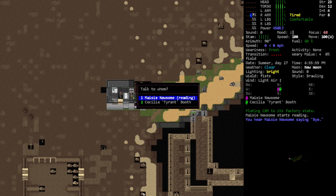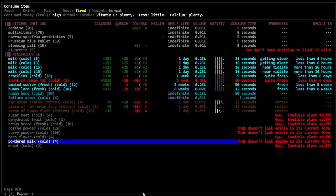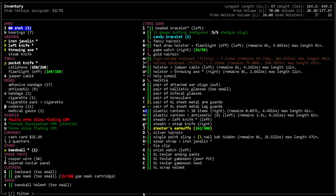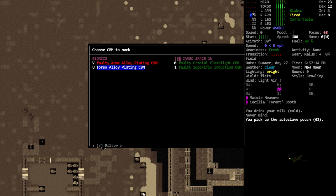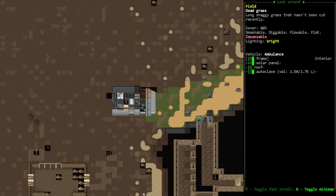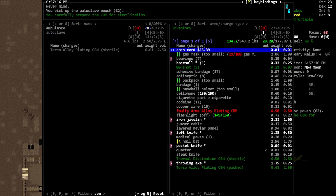Hey, you wanna do that for me? We don't need a name or a book. Oh look, our character is a little hungry - I'm just gonna get that going. Where are the pouches? Oh I have a pouch - yep, we have one on our person. Oh, there's something in there. Oh we have a torso alloy plating already - sterile.